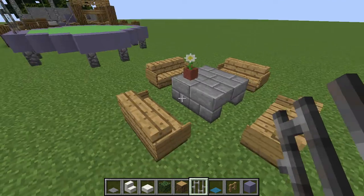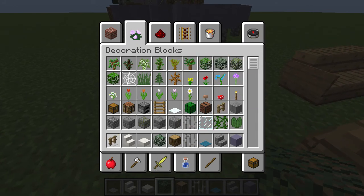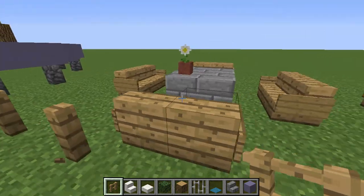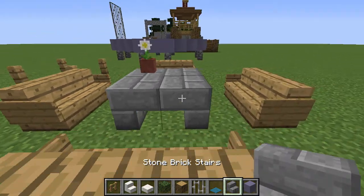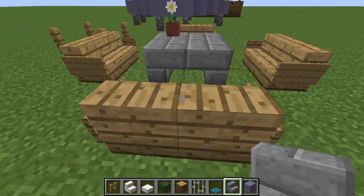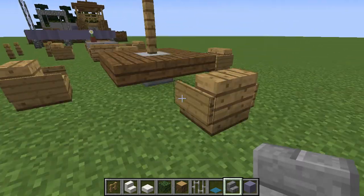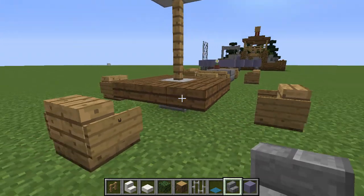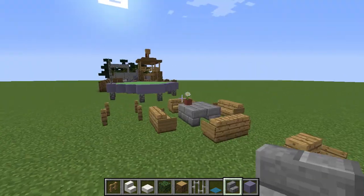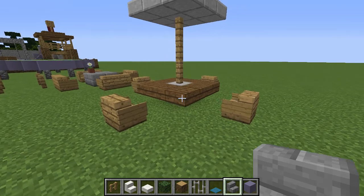We also have this little table you can make with some upside-down stairs. A lot of people tend to do tables with fences and then carpets on them, but this shows how you can use stairs to make a very easy, basic table design without a lot of work, then just top it off with a flower pot. And here's another umbrella table design where you can utilize slabs with slabs on top to create another basic design, showcasing that there are other table designs you can do.